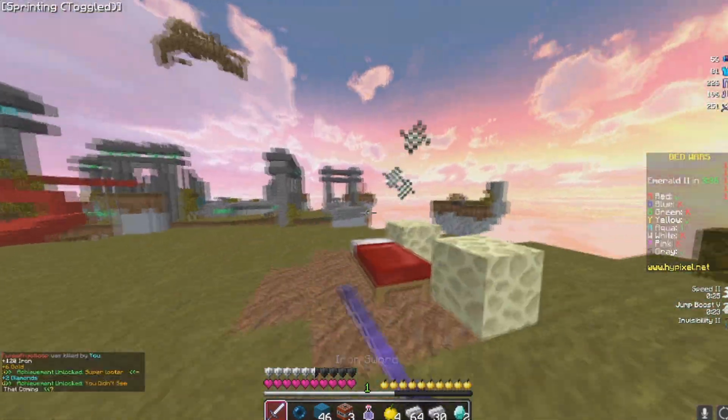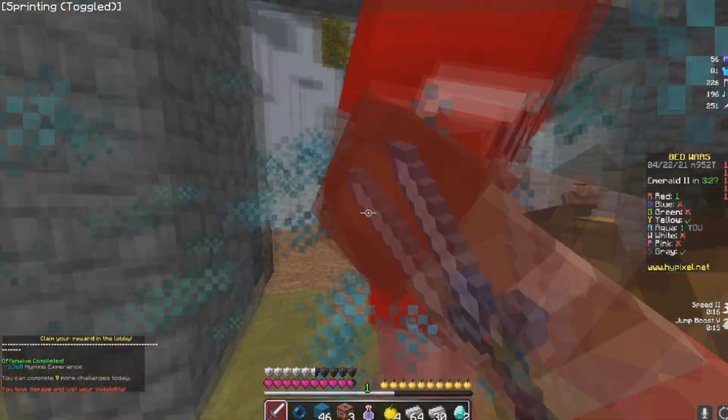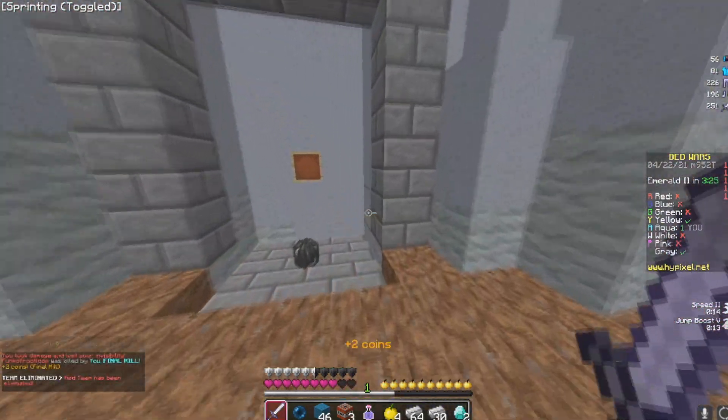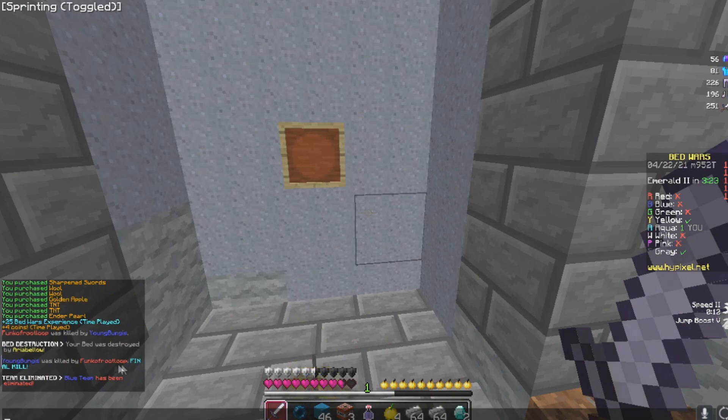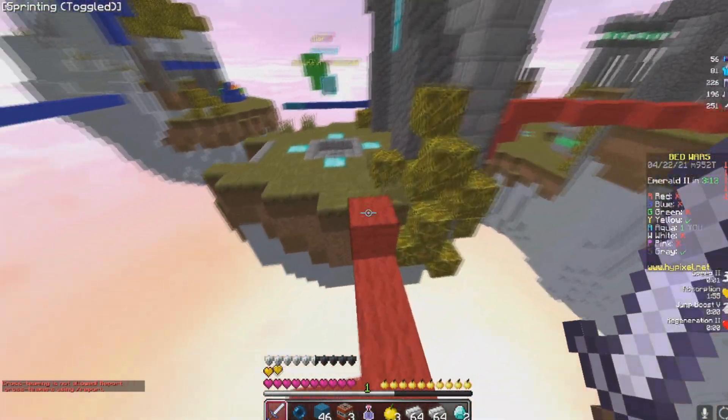This guy doesn't even see it coming. Oh snap, what it do man? See, it's all about the element of surprise these days. Some random freaking guy got my bed — I don't even know what team. Hold on, let's check this out. We're gonna run a CSI investigation. Aria! There was an Aria at my elementary school, and she hated me.